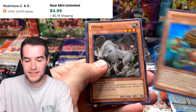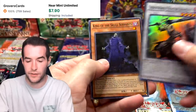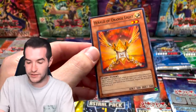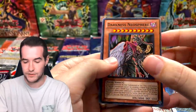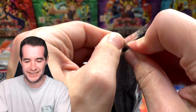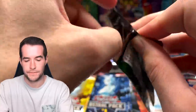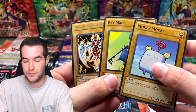Another Astral Three — there seem to be a lot more of these. We did get an ultimate rare out of them, pretty cool. Turbo Pack Seven: Tail Swipe, Digit, and another Herald of the Orange Light — very good. Back to Turbo Pack Five — Dark Neosphere, another Manju, Shield Crush and another Manju. Literally three playsets of Manju by now. Turbo Pack Four has yet to yield us anything: Mokey Mokey and Key Mace, then three normal monsters.